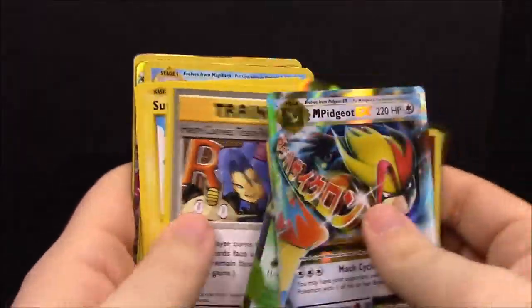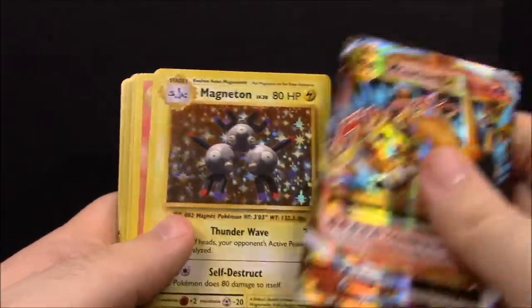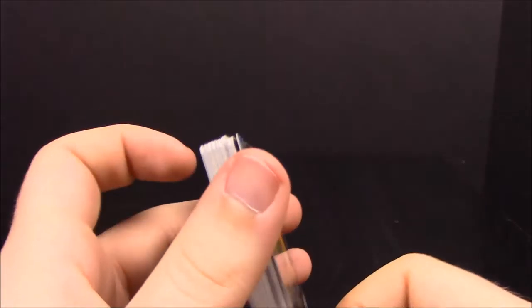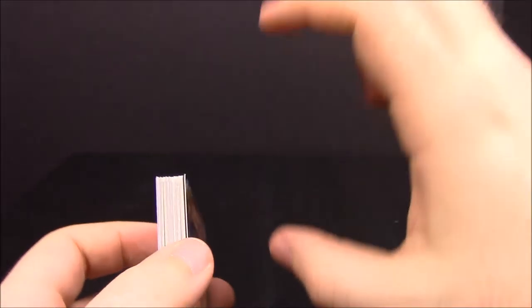That's it for the entire booster box of 36 packs! I'll go through and show the better cards we pulled. From part one's opening as well. Cards I still need: Poliwrath — I've never had one — and the last secret rare which I think is Flying Pikachu. Also the Misty and Brock full-art text cards that I really want.